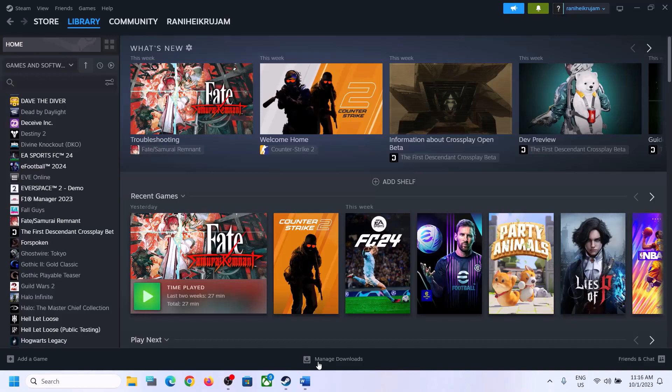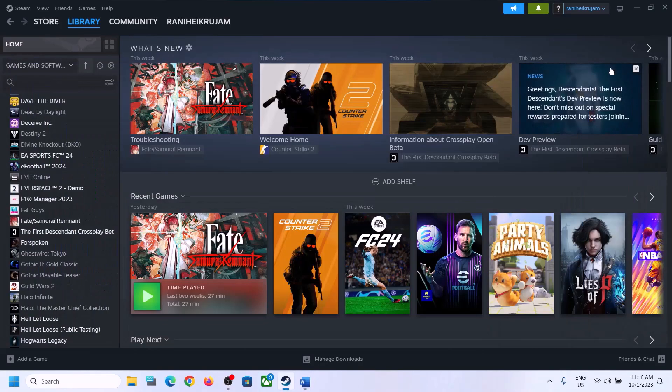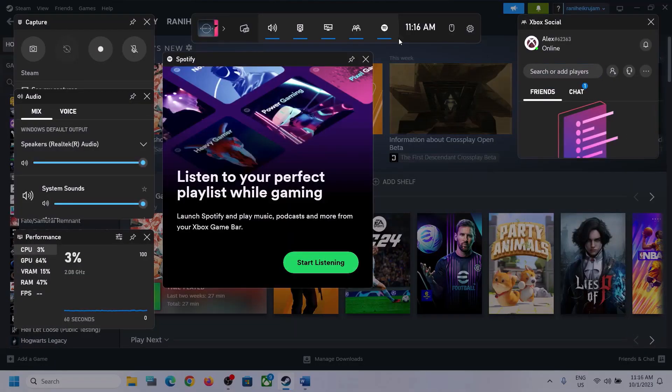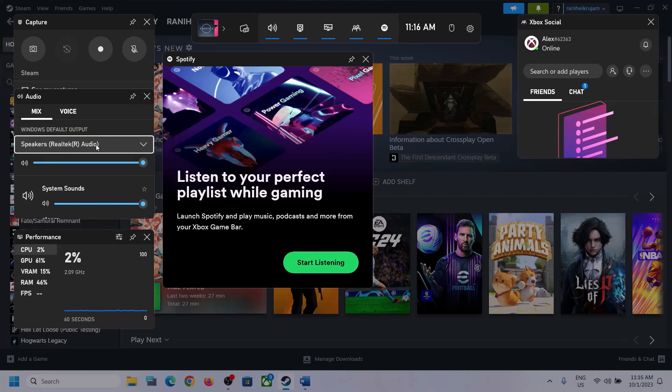The first step is to press Windows plus G on the keyboard. This will open Xbox Game Bar. On the top you can see a speaker icon — click on it, then click on Audio. Over here, select the right audio device by clicking the down arrow and make sure you select the speaker which you want to use. Also scroll down and if you find the game in the list, make sure the volume is set to maximum. Then go to Voice.